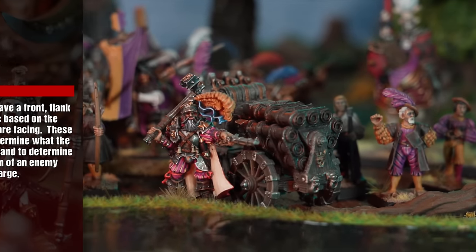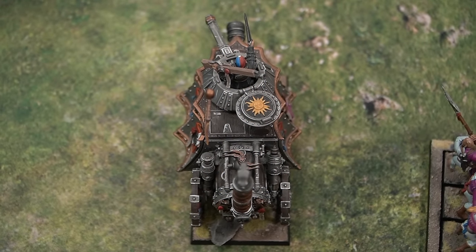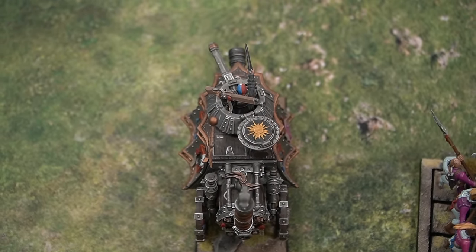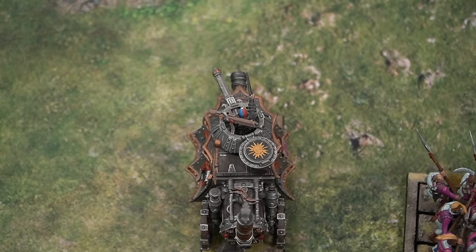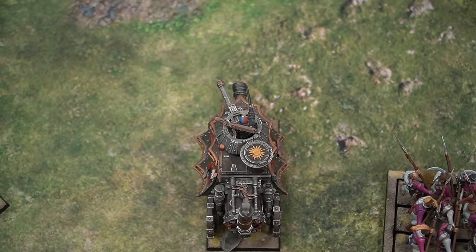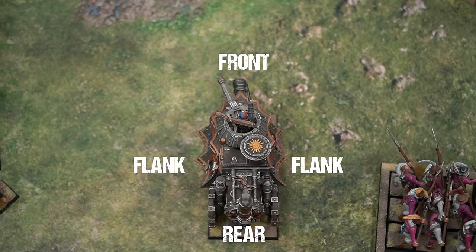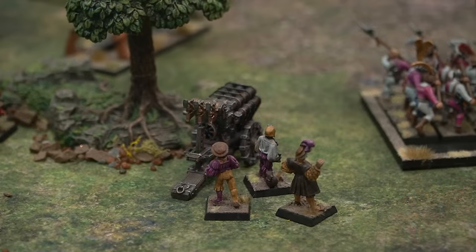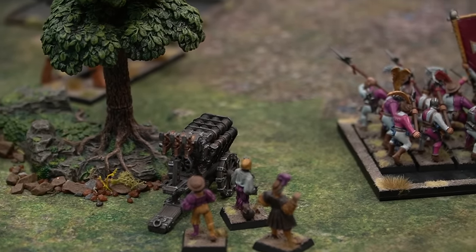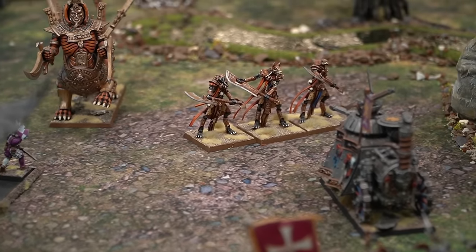Most models have a front, flank and rear arc based on the direction they are facing. These arcs are used to determine what the model can see and to determine the direction of an enemy charge. A model's front, flank and rear arc extend out from the corners of its base at 45-degree angles, forming four 90-degree quadrants. Models can only draw a line of sight to things that lie within their vision arc. Unless stated otherwise, models have a 90-degree vision arc corresponding to their front arc.